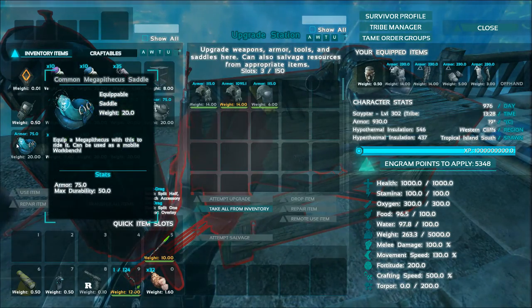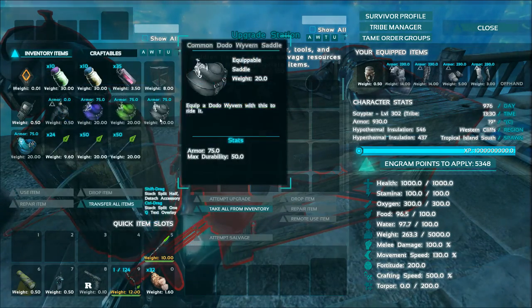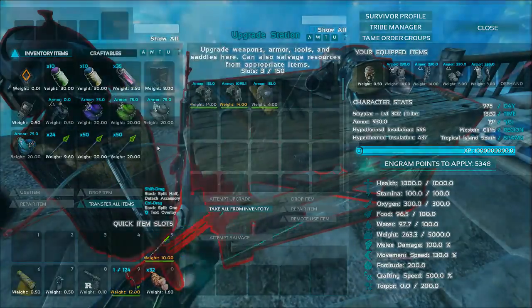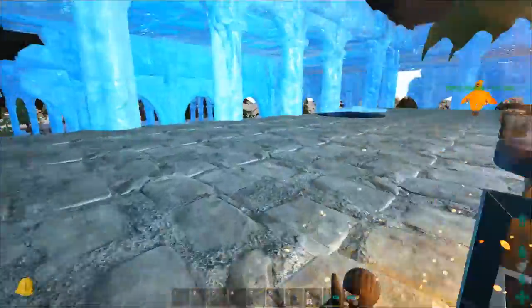We do have all the saddles now. We already have the Dodo Rex and the Manticore, so we have the Mega Pizzico saddle, the Dodo Wyvern, the Broodmother, and the Dragon saddle. And the Dragon has now been modified - supposedly a little bit smaller. So we're going to fly around and have a look.